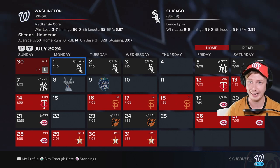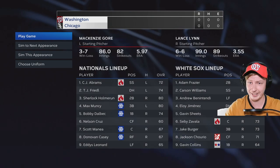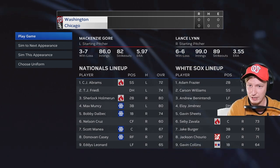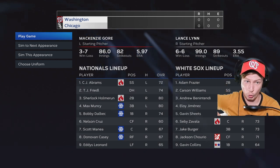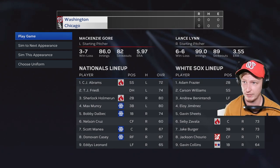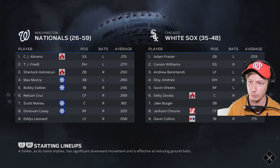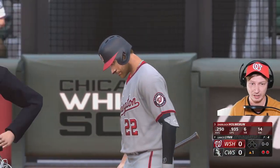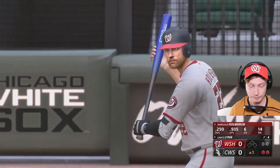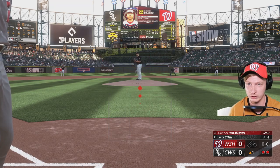We are coming up against Chicago — I think that's the Chicago White Sox. Let's jump in. With the hat back, me and Max Muncy are now tied for the best player on this Washington Nationals team. I would also be the best player on the Chicago team — they don't have any good players. We're 80 rated now, big things are expected. I'm a rookie, 19 years old, 6'2", 250 pounds, as the commentator likes to remind me.